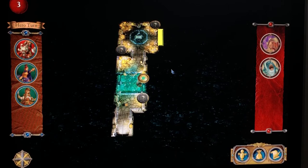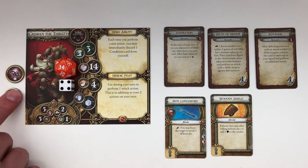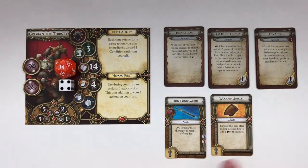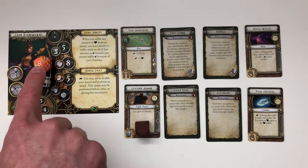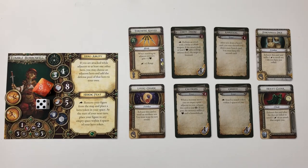Let's check out my characters. Here we've got Grisbane the Thirsty — I'm using tokens to signify actions and dice for stats. He's at 14 health and four stamina. I have him set up as a Knight. Here we've got Jane Fairwood — she's set up as a Wildlander. She has nine health, not eight, because of a card giving her plus one health, and she's got five stamina. And lastly, here we have Tombow Burwell, set up as a Thief — eight health, five stamina.